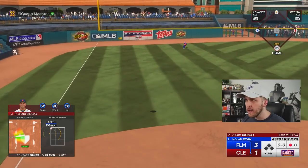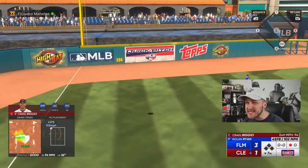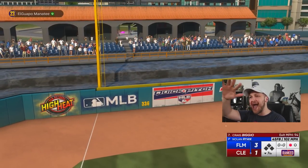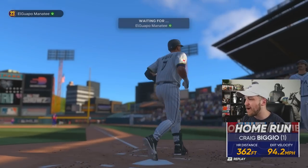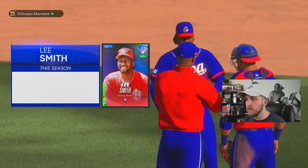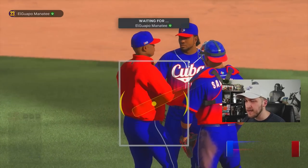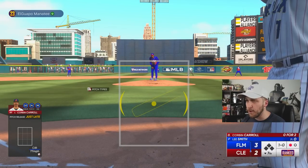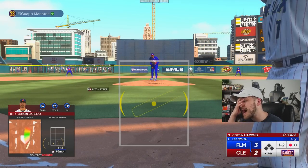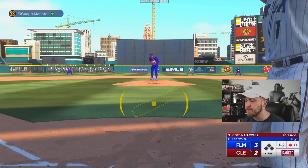That has to be gone. Why is that one gone? Off the bat it looked like it was going to be a home run — that has no business going as far as it did. I want to send an apology letter to my opponent. He takes out Nolan Ryan for Lee Smith, so I've got to be aware about the forkball and the cutter. I cannot be swinging at a predictable forkball.